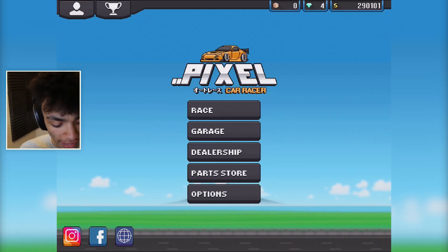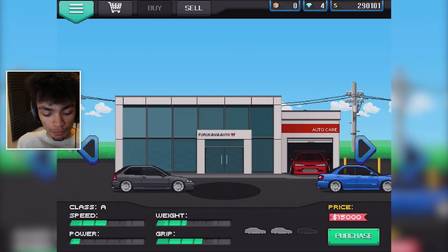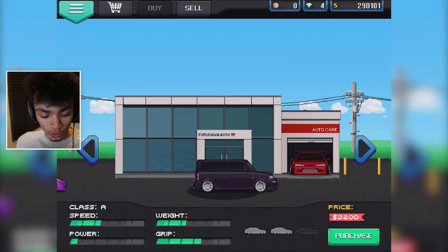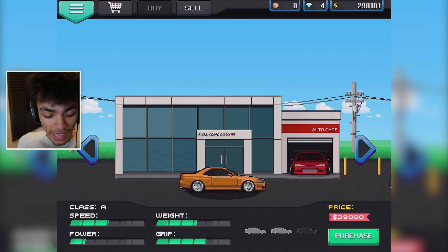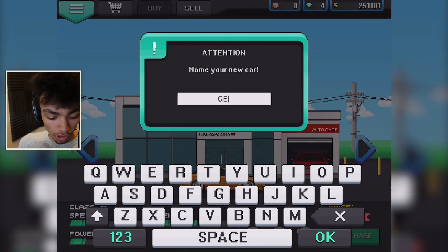It was a long time coming, friends. It's that time now. We are gonna buy ourselves a Skyline in this game. I have waited for this time for I don't even know how long. But let's get into it. Go into the dealership, fly past these Hondas. That's not — I thought it was a Skyline because it was blue. There she is, the Skyline. Let's purchase that Skyline and call him Geoff.